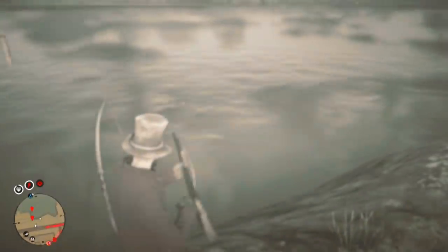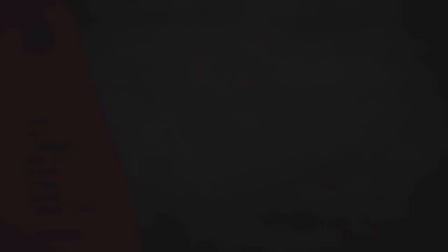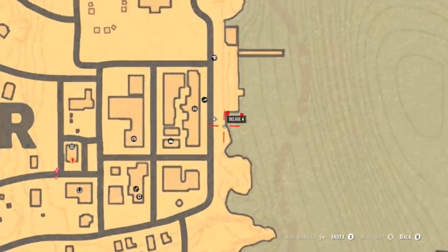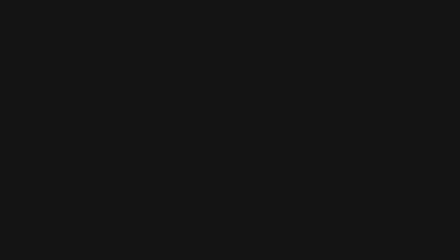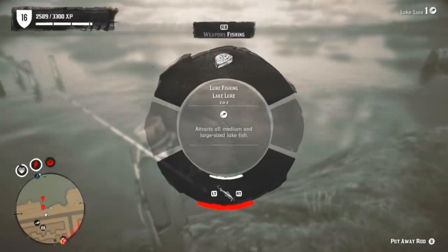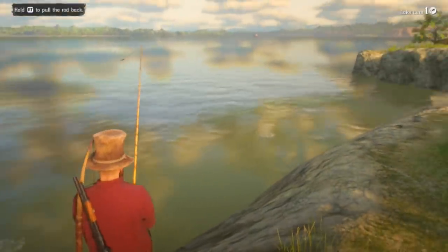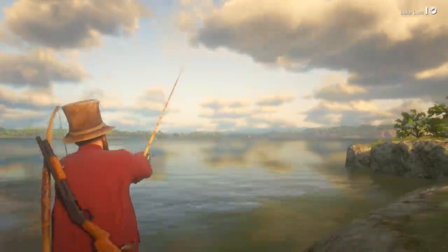This one is pretty easy. You want to be across from the butcher — once you get across from the butcher you want to go ahead and pull out your fishing pole. I'll show you exactly where we're at: we're right across from the butcher, and I put two waypoints there. Right beside the dock that's being built, you want to put on your lake lure.